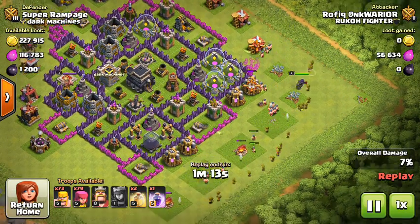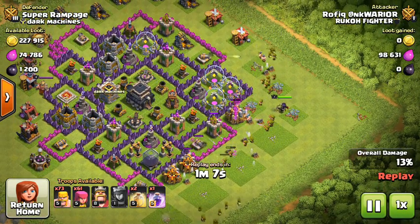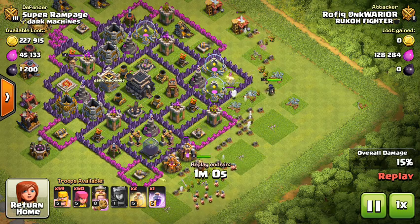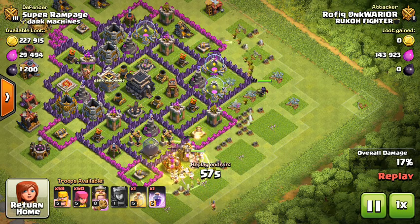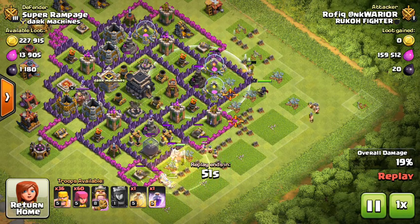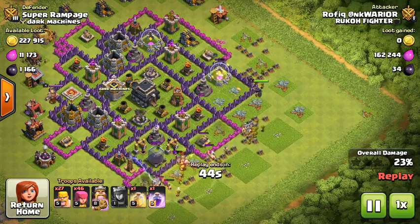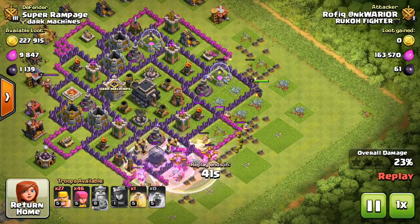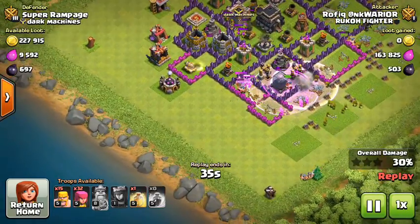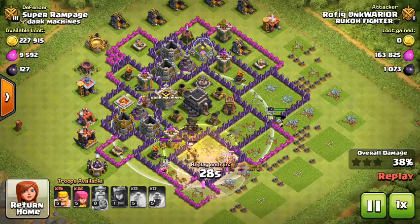I actually haven't watched this replay so it's gonna be surprising for me. My archer tower is taking out a lot of troops, my cannon is taking out a lot, my wizard tower too. It seems like they're not going for this area - they're going for this location over here, which is pretty weird because I know there are a lot of traps there.